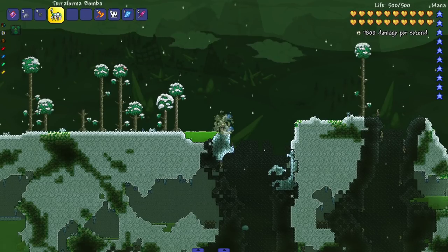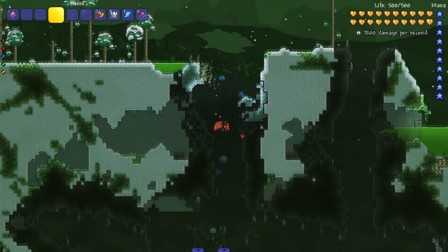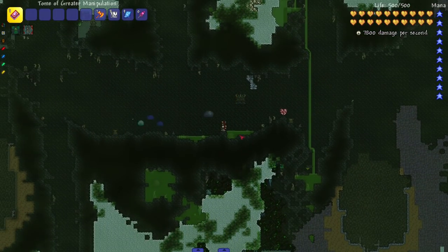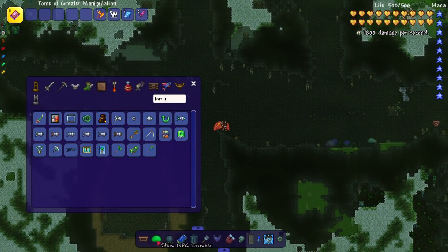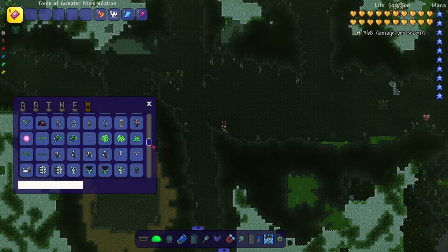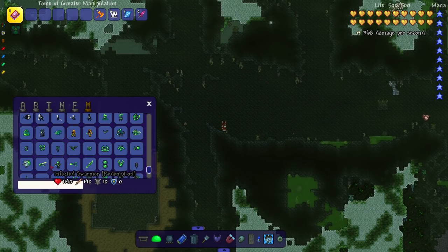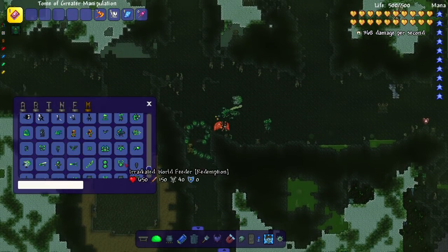One more area: the Wasteland. I have to kill a boss to get it started, and I may have used bombs to create it. The place is sick - I'm a big Fallout fan. It's a dope area with a lot of cool monsters that spawn in it. Some enemies that can spawn here: World Feeders, Infected Snow Flinks, Infected Swarmers, Hazmat Skeletons - a lot of cool infected enemies.